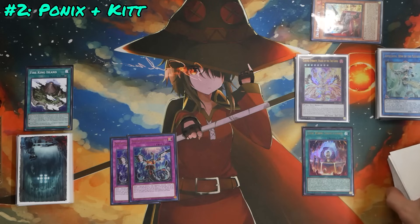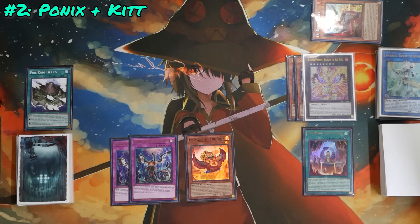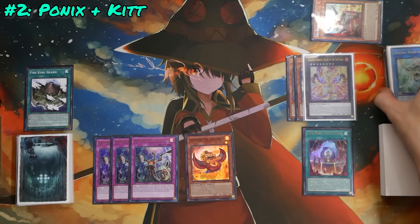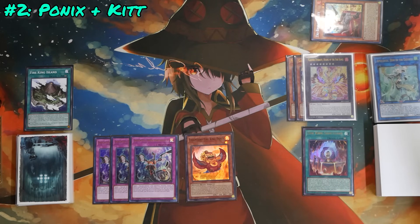At any point after this, if your opponent special summons a monster while you control Fire King Sanctuary and your two Level 8s, trigger Sanctuary to Xyz summon using both into Garunix Eternity Hyang of the Fire Kings. Its on-summon effect destroys every monster on the board — popping Barong, Shurig, Appaloosa, and anything your opponent built. This triggers Shurig to add any Level 1 beast, beast-warrior, or wing-beast from deck — personally I added a single DD Crow, but for most following the deck list you can add Legendary Fire King Ponix. Next turn, because Barong was destroyed again, you can search yet another Fire King card of your choosing — a replacement Island, Sanctuary, Skyburn, Circle of the Fire Kings, Wrong Bali, anything.